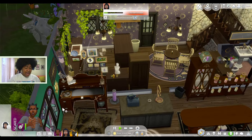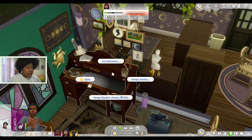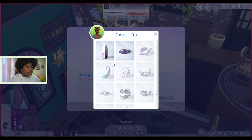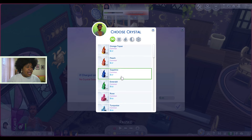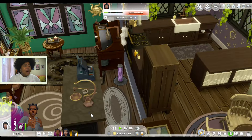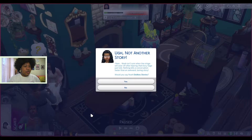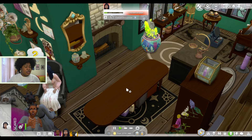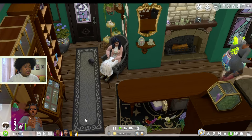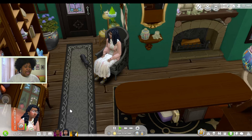So the first thing I can do is have Sage work on the gemology skill. I'm gonna have her come over here and just cut a gemstone — this first one. You can just buy the crystals; you don't have to go out and find them, it just costs money. I do eventually want to do a little trip so she can discover crystals and do some digging. She does not dislike stories — I don't know, they're just in a bad mood right now. Oh, because she's wet. Whatever.